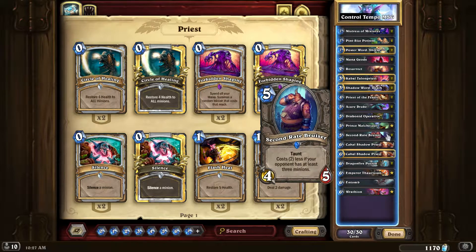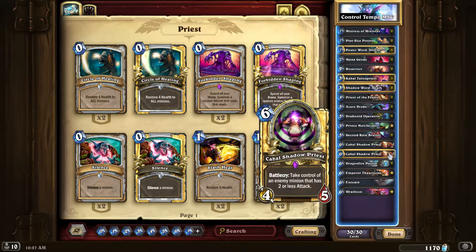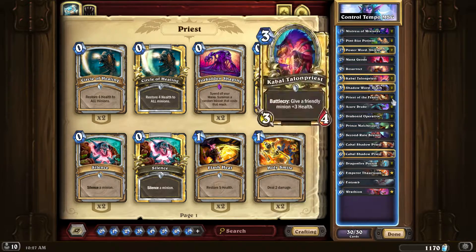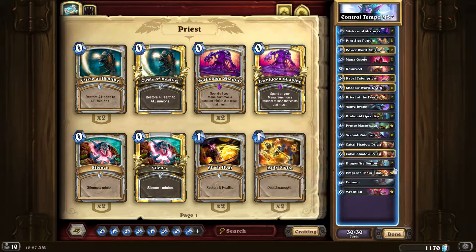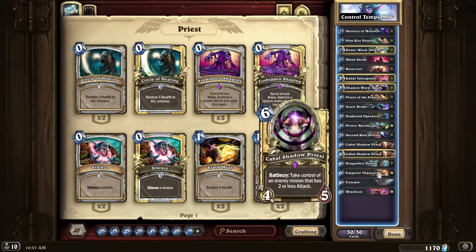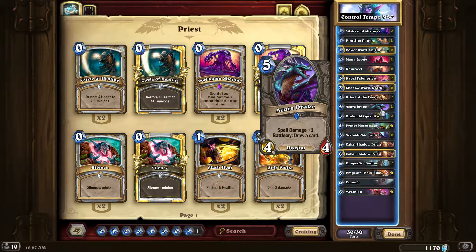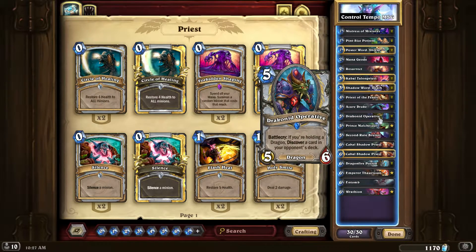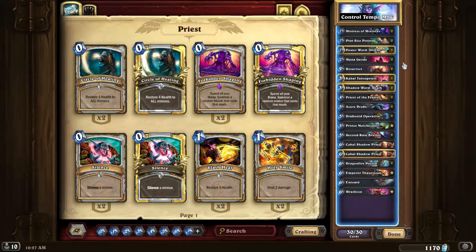Most of these drops are for the one-drops and two-drops — they're really good to get back. Kabal Talonpriest, two Deaths, two Priests of the Feast, two Azure Drakes. I put one in there for testing — you'll probably never play it on curve unless against aggro. The Prince is in there for a little kick and power that this deck kind of lacks. Second Rate Bruiser is pretty good against aggro.